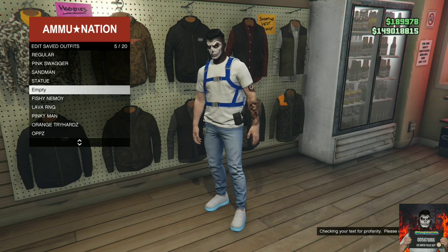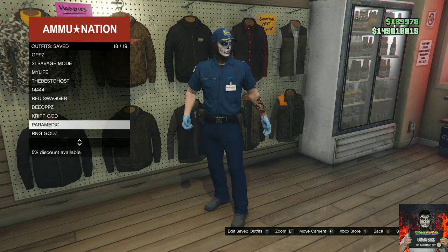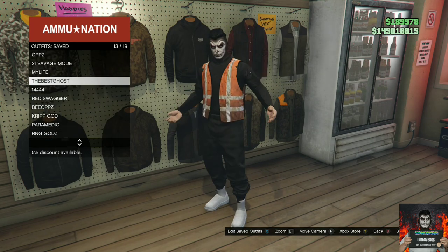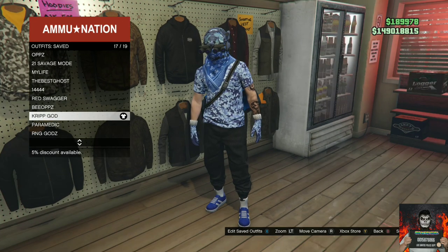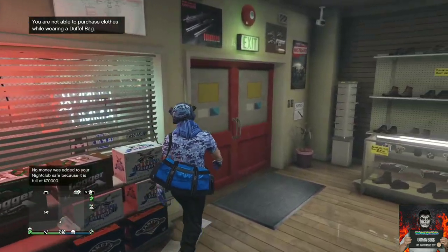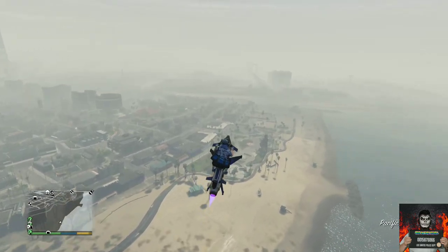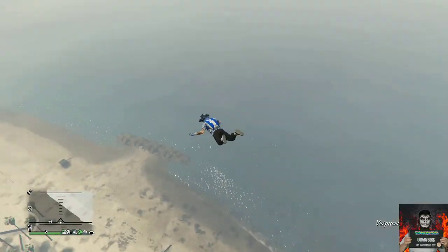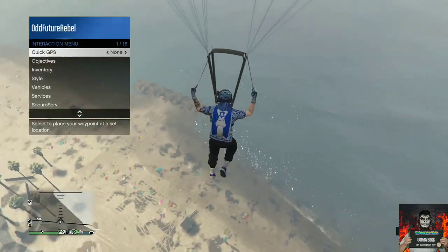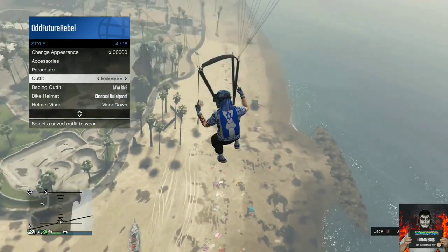Make your way over where the jackets are on the wall, then save this as an outfit. Then select the outfit with the duffel bag you want to transfer. You'll need a flying vehicle — make your way over to the mast store and fly really high near it, then jump out of your flying vehicle.